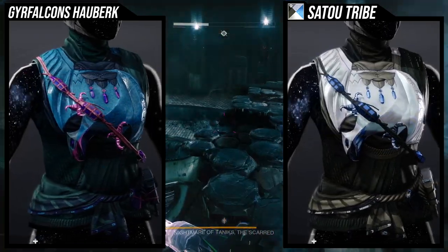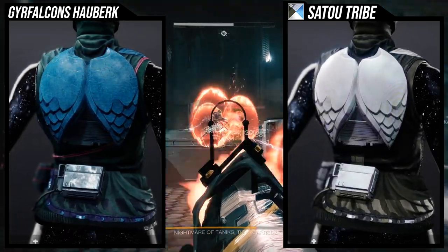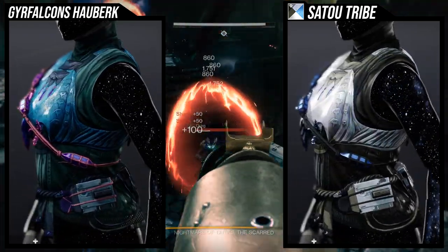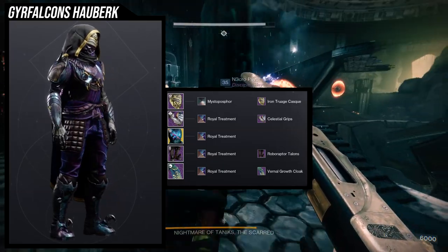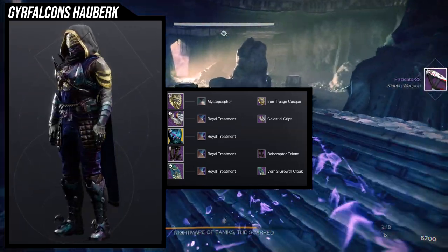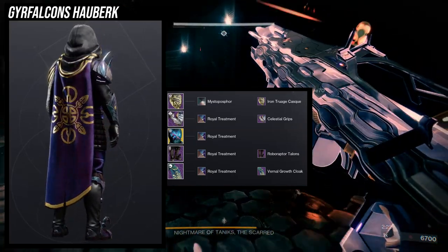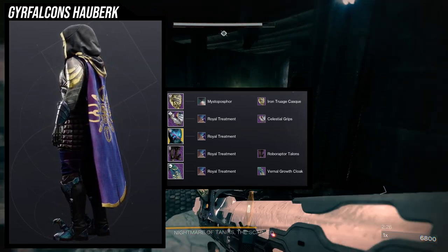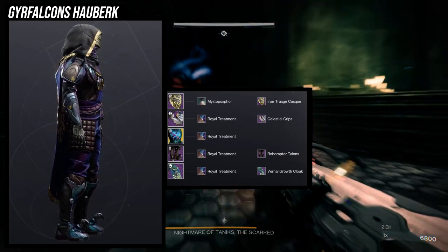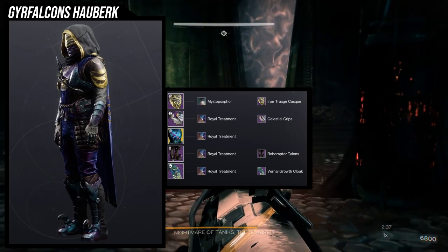As for my example set, I only have one — I usually make two for one exotic, but since we have a review in this video I decided to make just one. And technically I don't even have all of my example set done — it's about 90% done because I'm missing the boots. The boots are part of the season pass, and I think the new armor from the season pass is going to look really good with this set, specifically the boots.